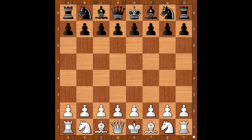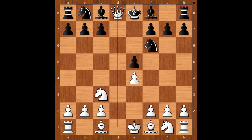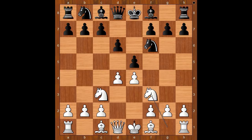Yifan Ho had the white pieces and started with e4. Jens Mywild played d6, d4, knight to f6, knight to c3, e5 — the Philidor Defense. White to move, knight to f3. Yifan Ho does not take on e5. If d takes on e5, d takes on e5, queen takes queen check, king takes — black loses castling rights, but it's not a big advantage for white.